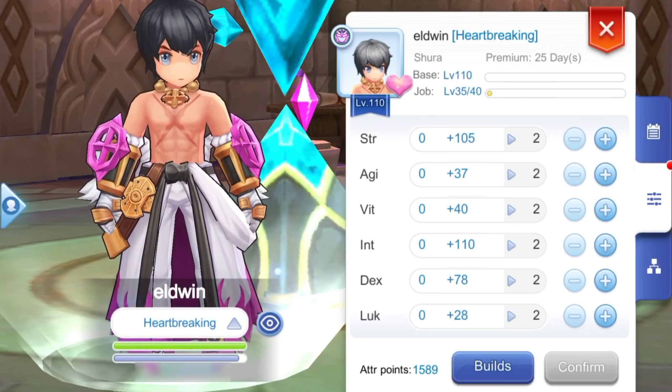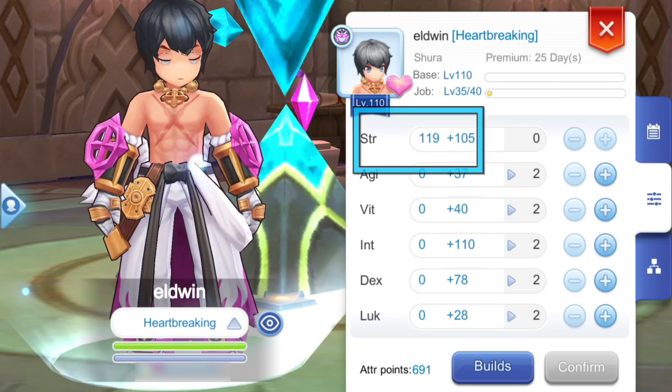Let's first start with the stat build. First off, allot maximum points on Strength. This is our primary stat which will increase melee attack. Prioritize leveling up the stat for higher base damage.